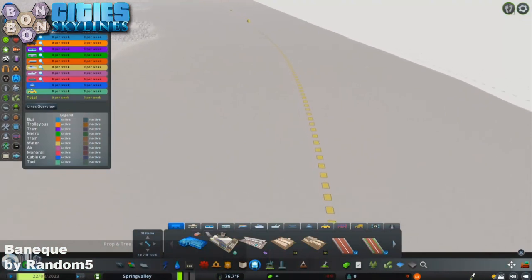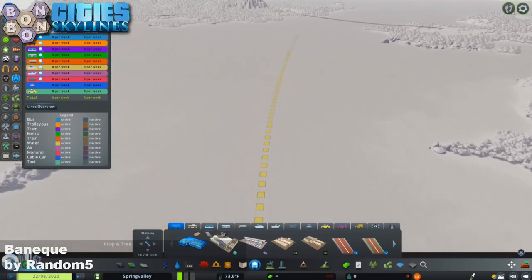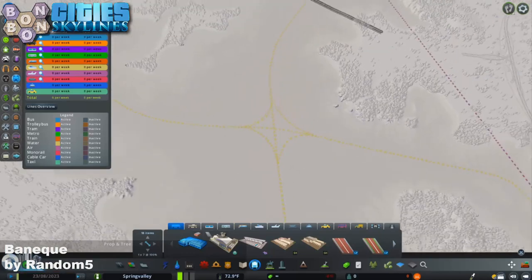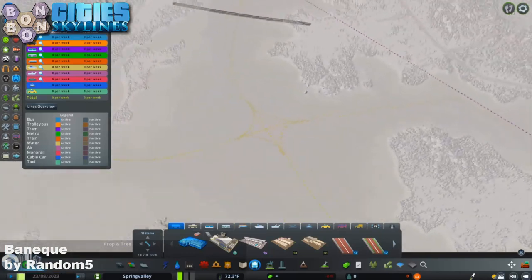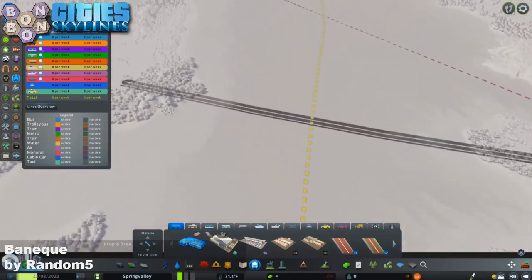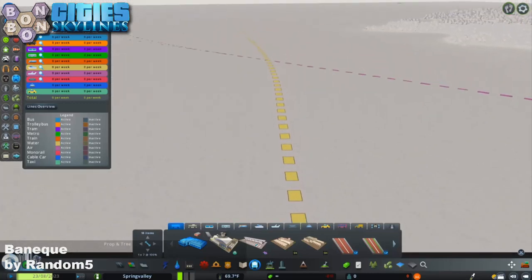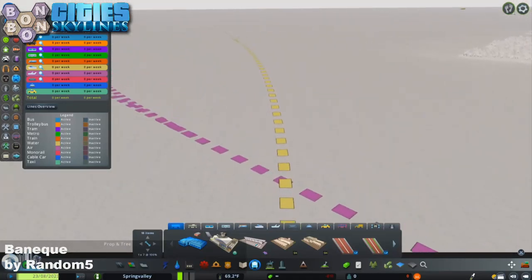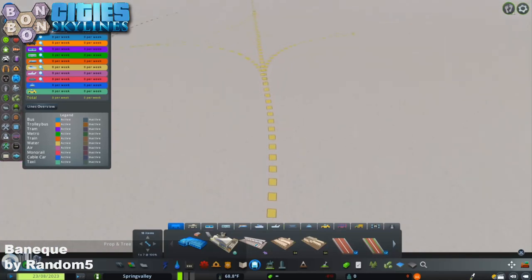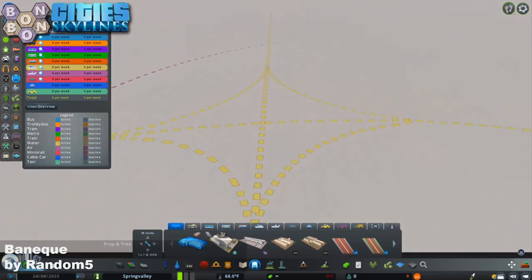Back to Benequa by Random5 and the shipping routes. The shipping routes are perfect — simple as that. That one goes all the way down one side. Then we have a crossroads with all of the shipping triangles that you require there. We actually have an underpass in place if you want to link up both sides of the strait. And then we have another one of these shipping triangles here, which allows you access into the bay on either side.